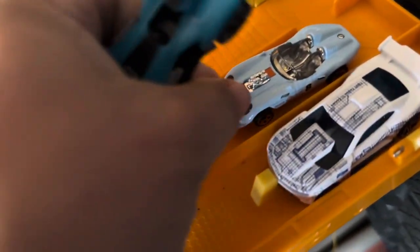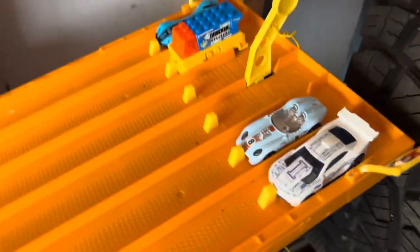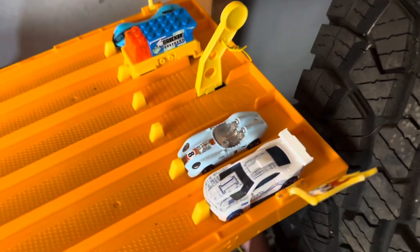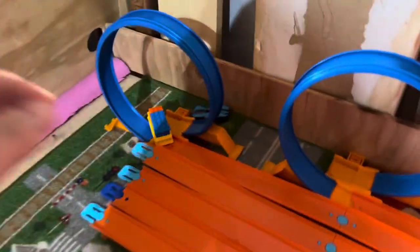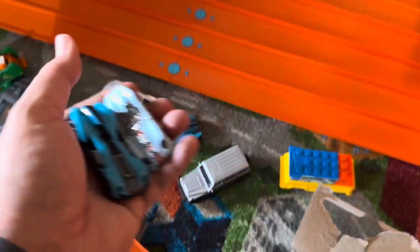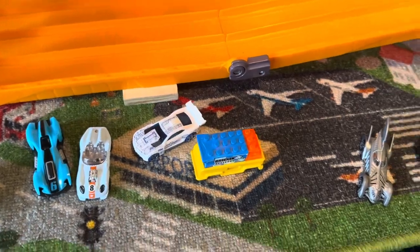Let's switch it up again. Swap them around — let's try Camaro in lane 1, Glory Chaser in lane 2, and Roadster Bite back in lane 6. Let me flip this one around. Let's make sure everybody's nice and straight. On your mark, get set, go! Lane 6 wins. Okay, so this one is pretty darn fast overall. This one did not win in lane 2 this time. Maybe I'm just crazy, but it seems like lane 2, if you put your fastest car in there, that's almost a guaranteed win.